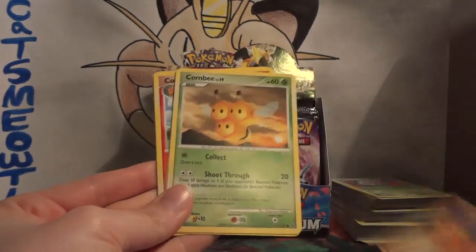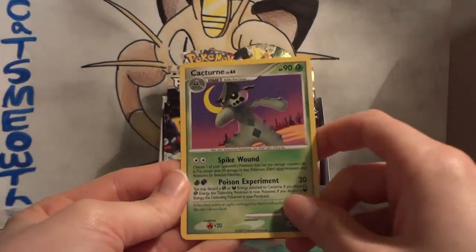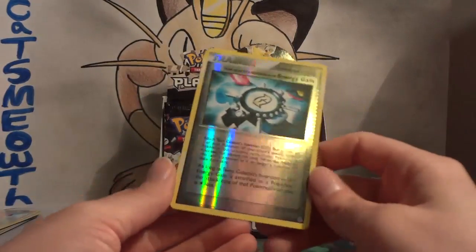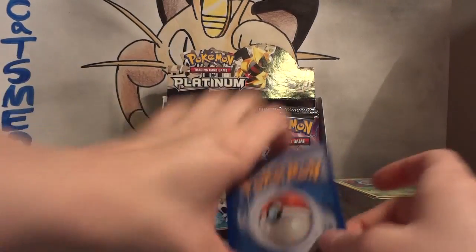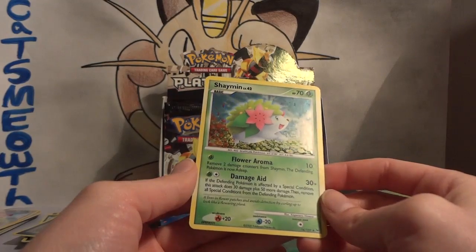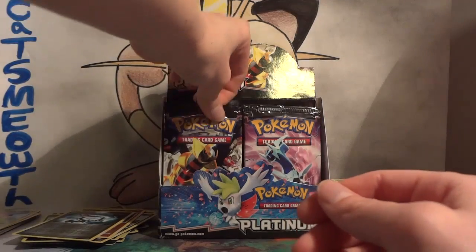Pack twenty-two: Mischievous, Remoraid, Torchic, Combee, Electric, Combusken, Level Max, and I think that's the first Cacturn. My reverse is a nice Energy Gain — this would have been an amazing pull back in the day. And my rare — awesome, another holo — Shaymin holo! Beautiful card. It's the Land Forme Shaymin, the little fat one that looks like a hedgehog.